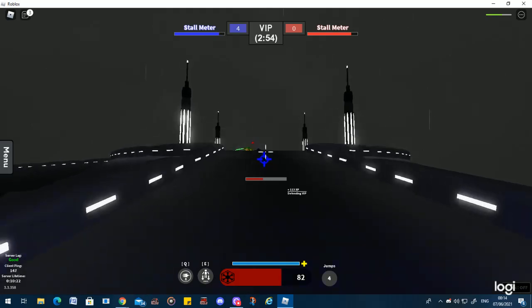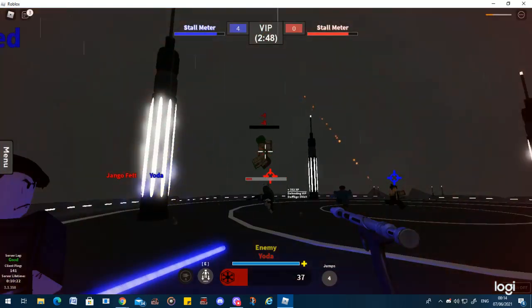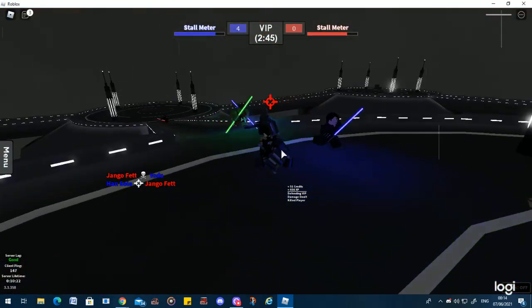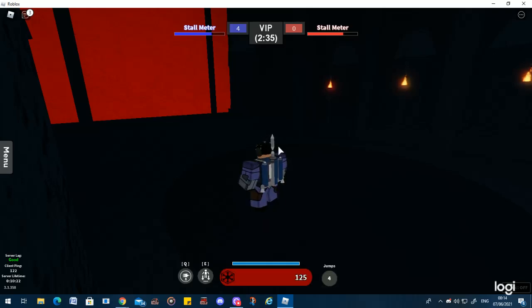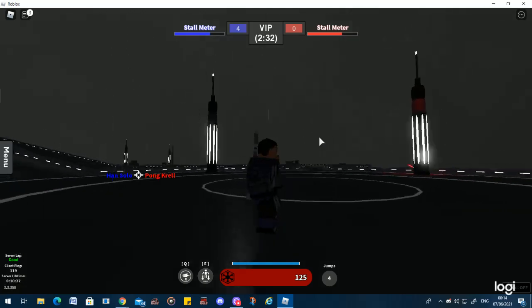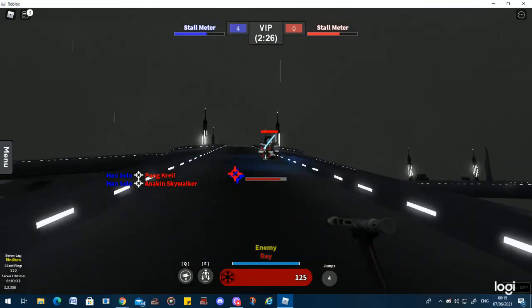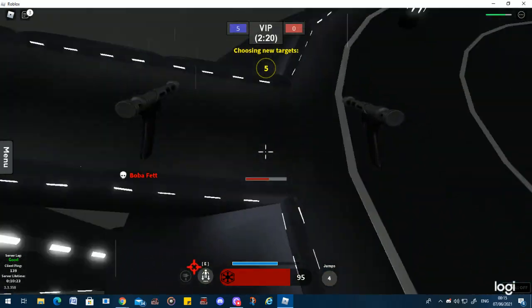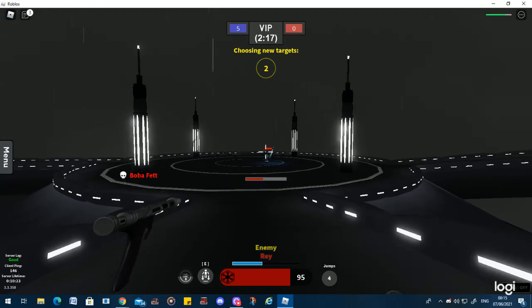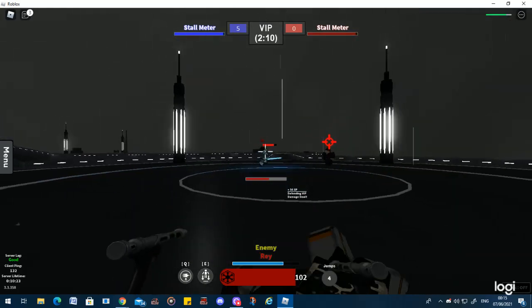The weaknesses for him being in the air are the following: force abilities. These are very annoying to a player that is trying to get away or trying to shoot, and then all of a sudden they pull off a force ability like force pull or force push, and then you have to face them on the ground until your jetpack's recharged.